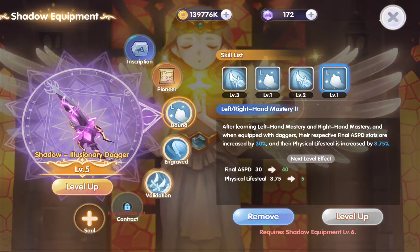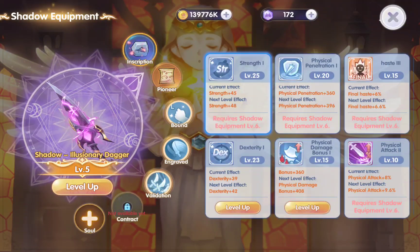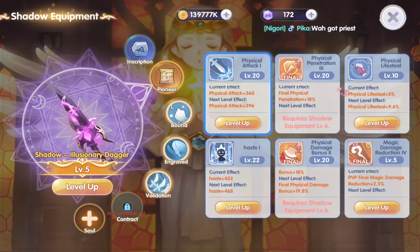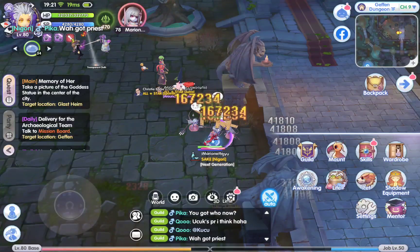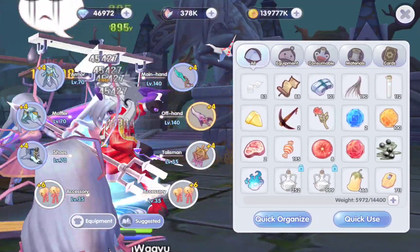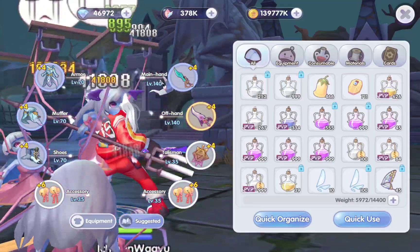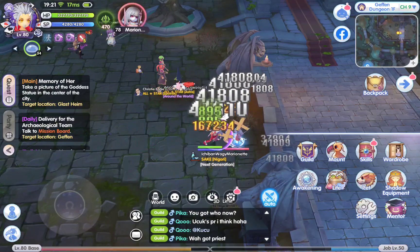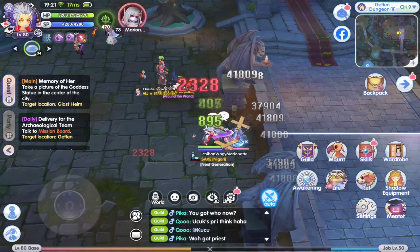I have this shadow equipment at level 5, which enables a skill to give an additional 30% ASPD. We also need additional life skills. The major skill should be at max level. Next, if we change to skill type, we need to figure out whether ASPD or skill build is better. Let's go to the training room to test this.